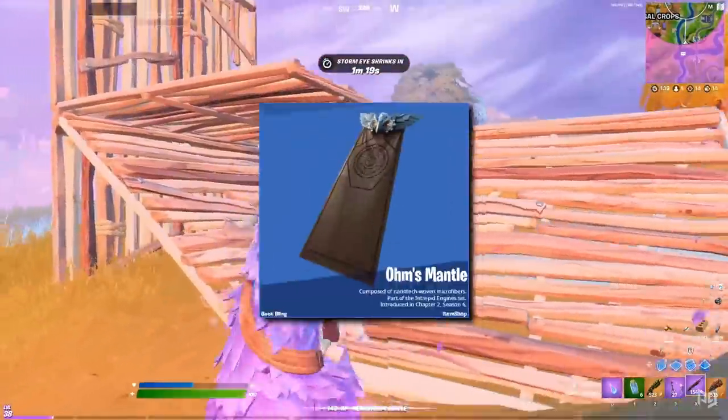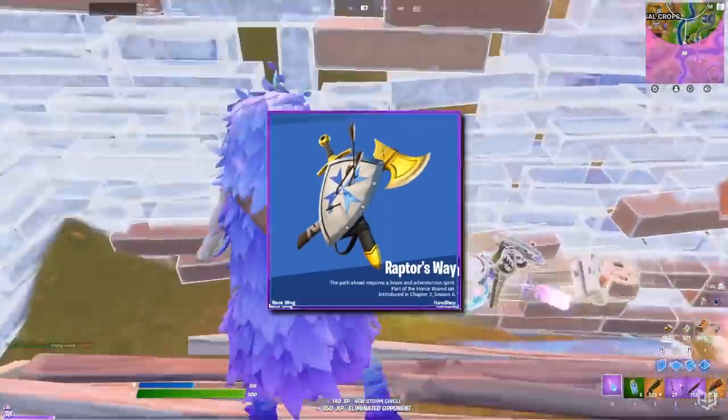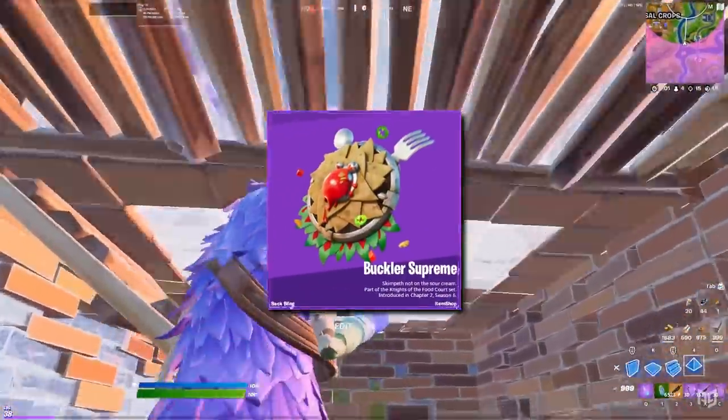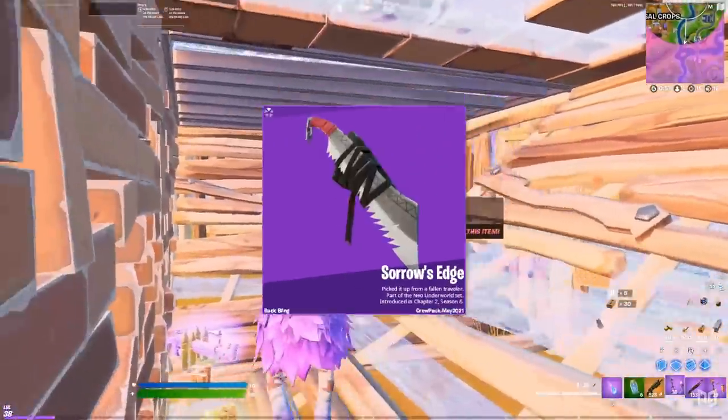For the back blings, there's Ohm's Mantle, the Scarlet Psy, the Joya Trophy, Tusken Tooth, Raptor's Way, the Beefsteel Blade, the Buckler Supreme, the Zarian Mantle, and finally for the crew pack, Sorrow's Edge.